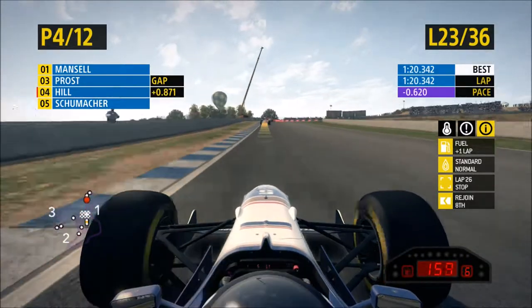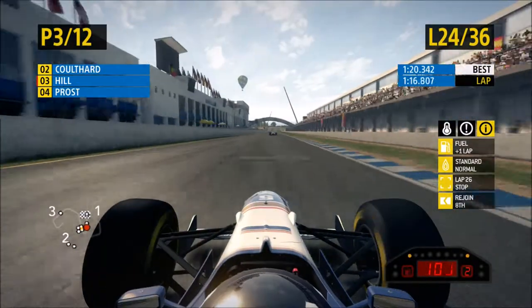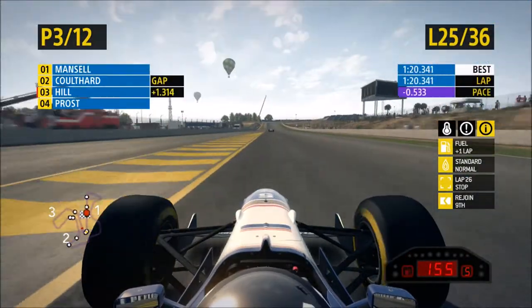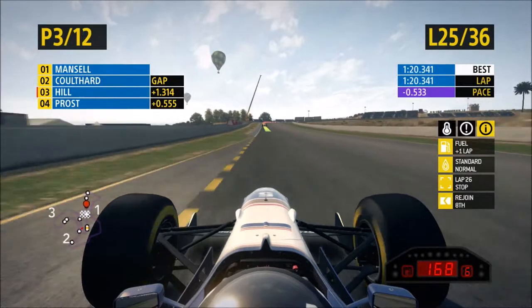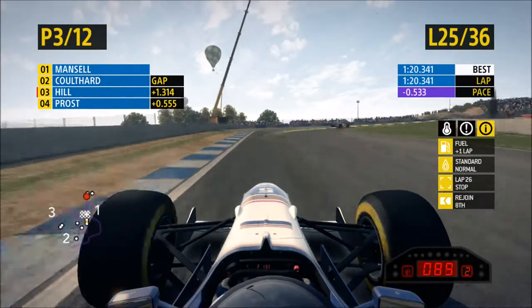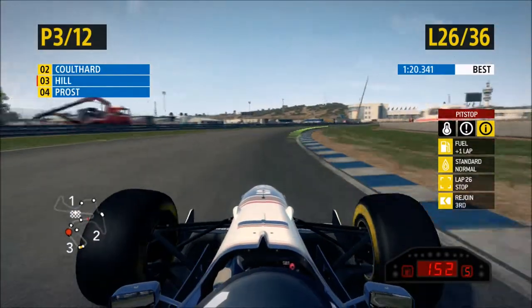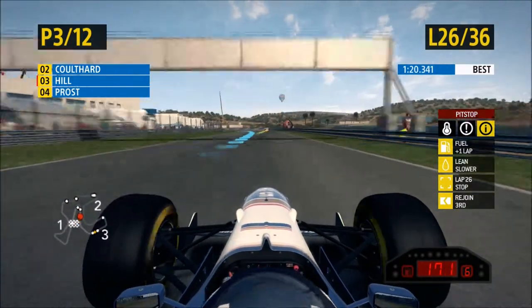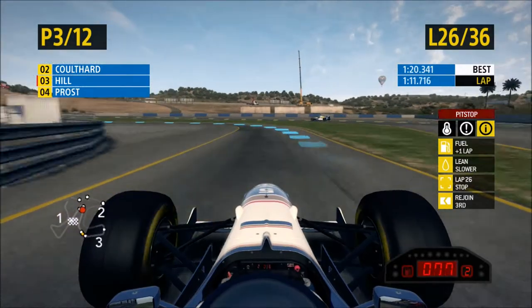We go across the line and set a new fastest lap of the Grand Prix — a 1:20.3. Then we come across the line again going five tenths faster with a 1:20.3. But for some reason we're not catching the people ahead of us. As we now come in for our pit stop — our final pit stop of the Grand Prix, I think.